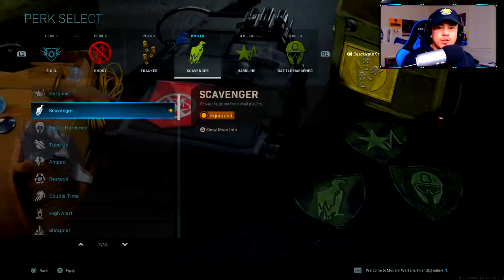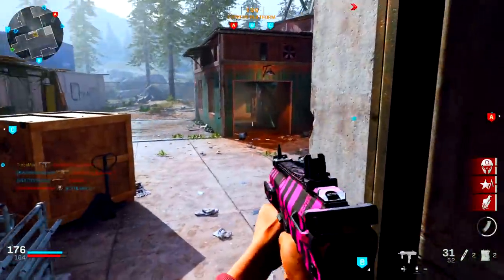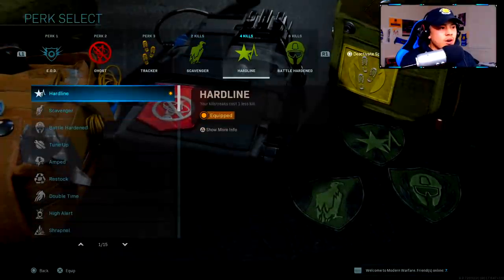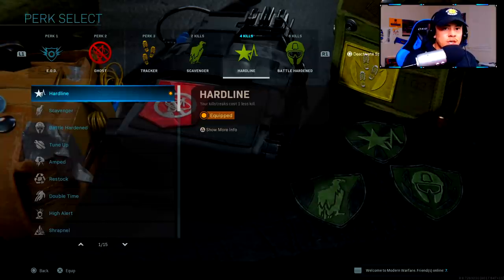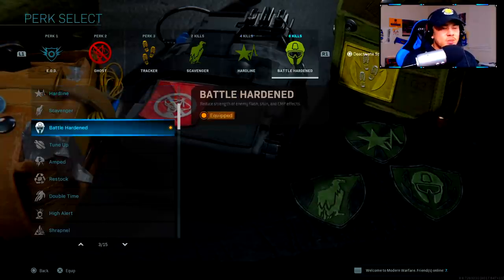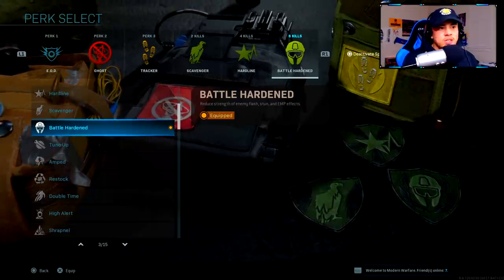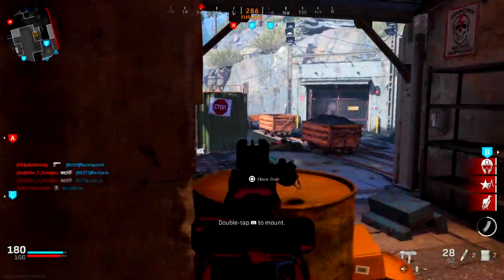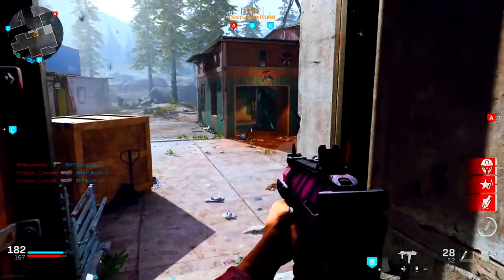For my Specialist bonuses: at 2 kills I unlock Scavenger, so I never need to pull out my secondary — I can use the same weapon all game. At 4 kills I get Hardline, which lets me earn the next perk faster. At 5 kills I get Battle Hardened — it says 6 kills but Hardline brings it to 5.